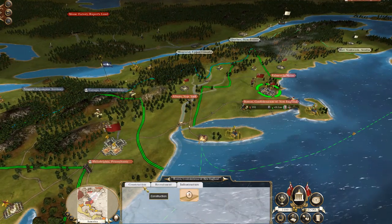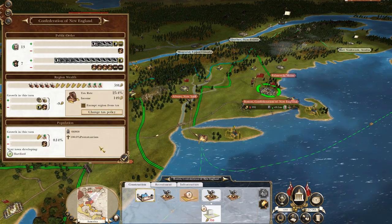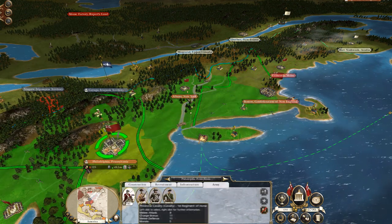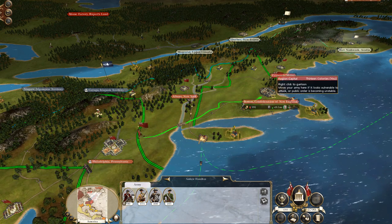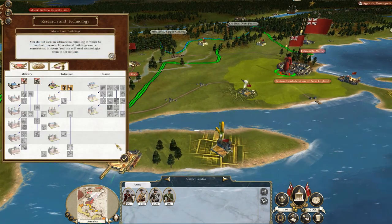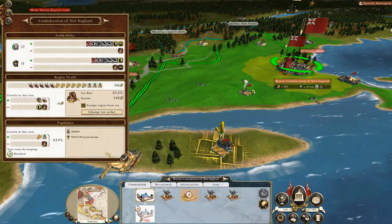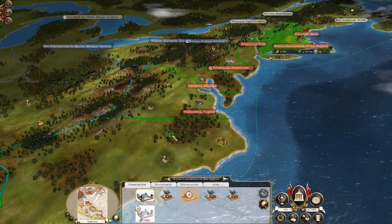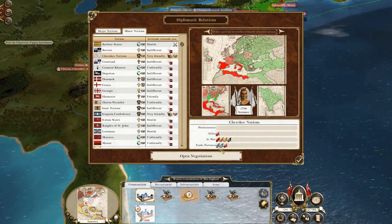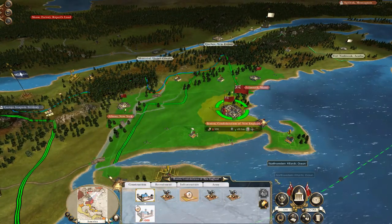I'm going to upgrade the fur traders to get some furs on the international market. Still got three thousand in funds. We'll probably want to do some infrastructure in Boston because my most valuable region can't afford another cobbled road. Instead, I'm probably going to build the next-level Governor's Residence, because even though Boston's not my capital it's making the most money in terms of research. I have no school, but fortunately Hartford is going to develop in three turns, so I get a few free turns to develop my economy.